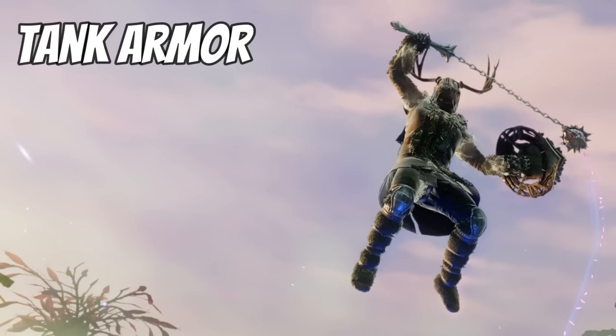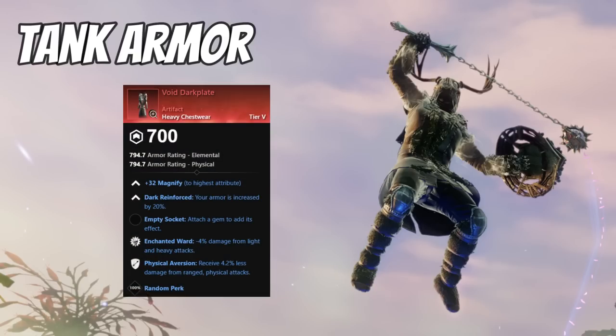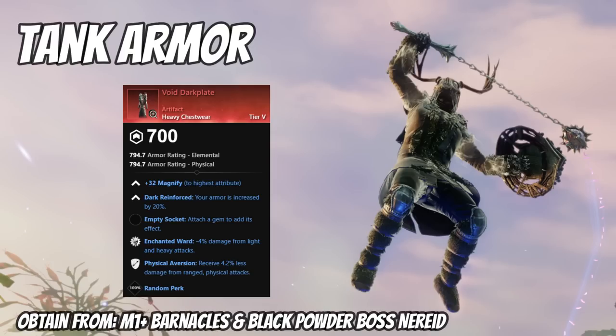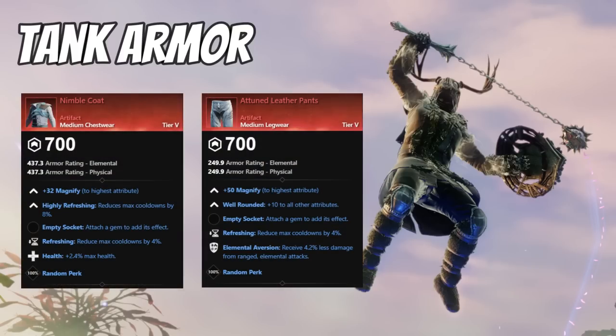Artifact options on gear are fairly limiting. The main one I like for a tank is the Void Dark Plate, which gives 20% increased armor, enchanted ward, and physical aversion. Since it's an artifact you may use it with various weapons, so go with a generic third perk like health, elemental aversion to balance out the physical aversion already on it, or grit ward. Avoid refreshing if you've already got it on four pieces. Other artifacts like the medium armor nimble coat or the attuned leather pants — which add extra attributes to your build — may also be viable options.